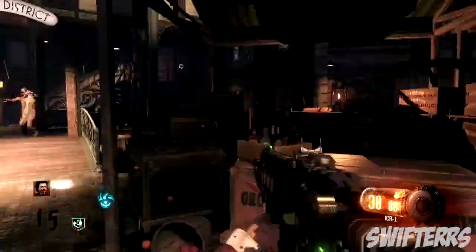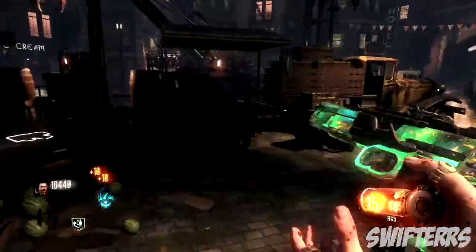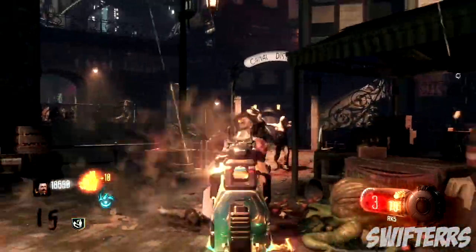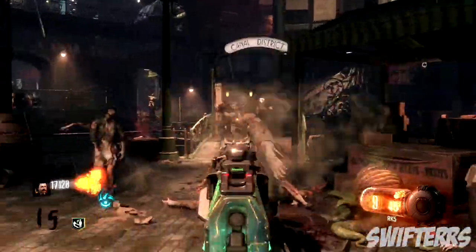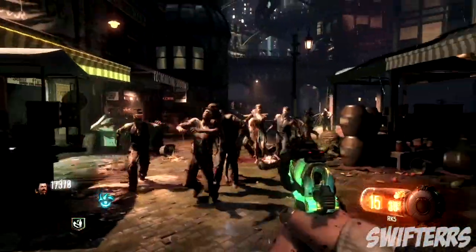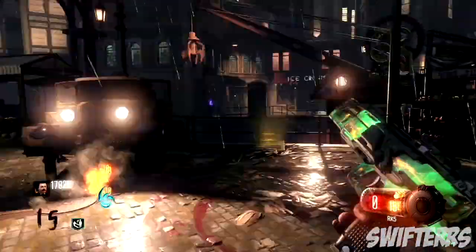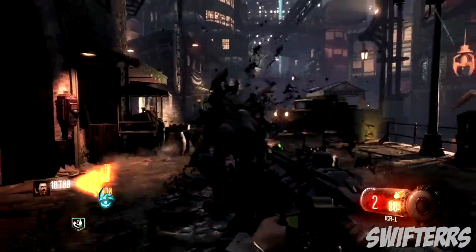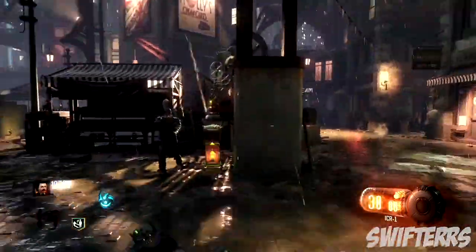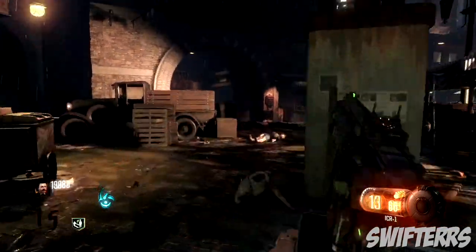Another really cool thing about this map — which makes it fun, a little bit difficult, and definitely replayable — is that the perks change locations every single game. Juggernog, Double Tap, and Speed Cola don't spawn in the same districts every single game, and that's what makes it fun and exciting. Shadows of Evil definitely set the bar pretty high for Black Ops 3 Zombies, so that's why I think it deserves the number 2 spot on our underrated Zombies maps list.